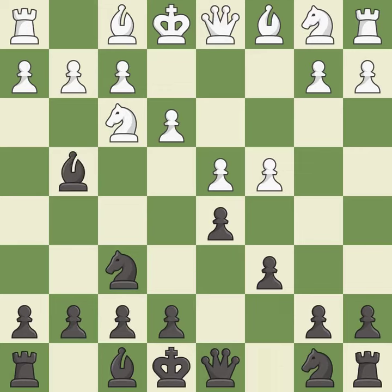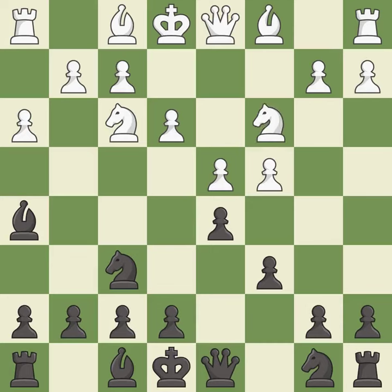Bg4 develops the bishop and pins the knight to the queen. This kicks an opposing bishop. This move puts the bishop on a safer square. This activates a knight by developing it off of its starting square. The bishop is ready to be developed to an active square.